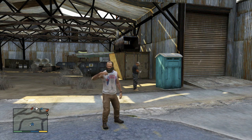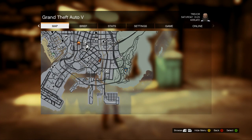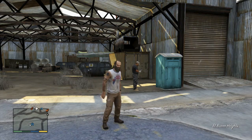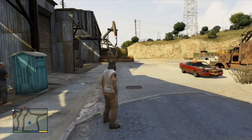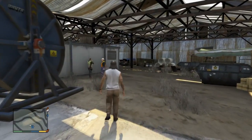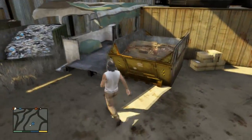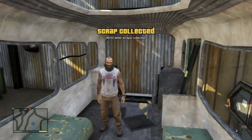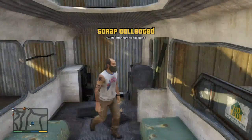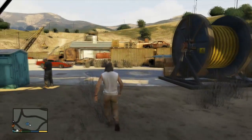Letter scrap number 49 is up at the scrapyard. I'll quickly show you where that is on the map. You should recognise this place from some of the campaign missions. As you drive in on the right-hand side, there's this sort of open-fronted building — a shelter, if you like — and there is half a bus. On the half a bus is your letter scrap. And there is letter scrap 49 out of 50. We'll see you at the last letter scrap, which is achievement completed.